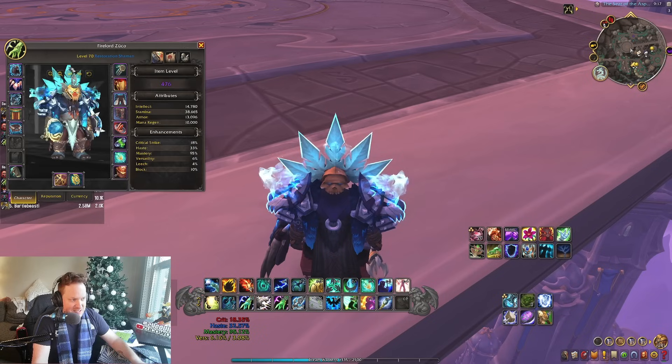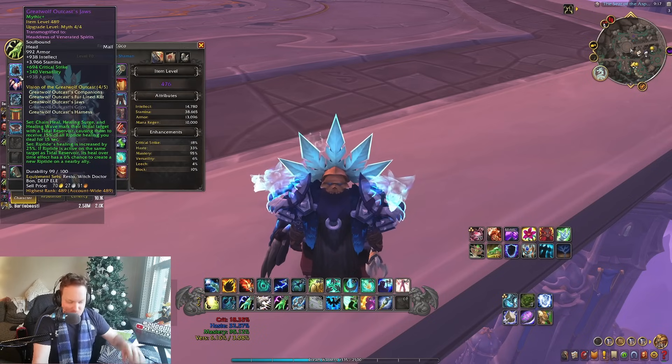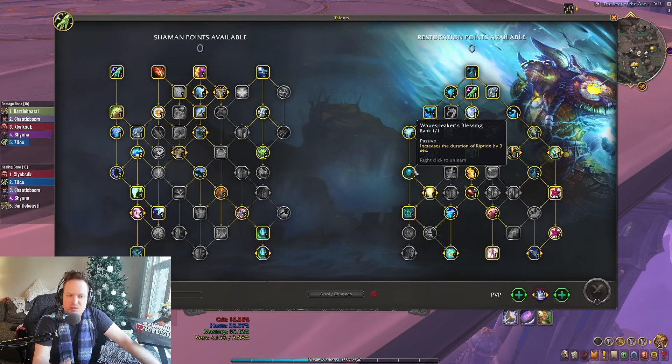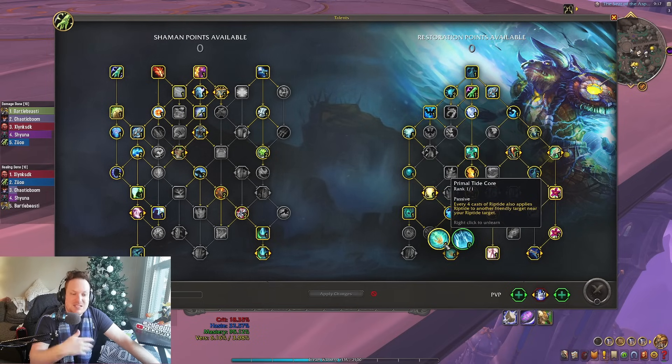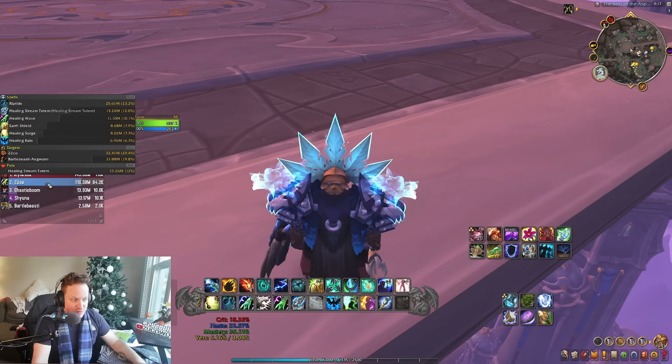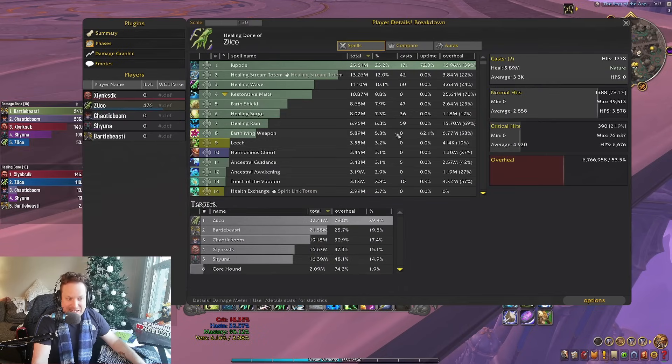Obviously Riptide is going to be our biggest heal because of the tier set bonus making it really strong, and the talents I'm taking buff Riptide as well. I have Torrent, which buffs the initial hit by 20%, and Wave Speaker's Blessing buffs it further. We have Primordial Wave to add another Riptide, and Primal Tidal Core to keep adding more Riptides over and over again. We're also fishing for Ascendance procs with Deeply Rooted Elements. Lots of people don't take Earth Living Weapon — I think that's a giant mistake. It ends up doing 5-7% of my healing and it's passive, ticking in the background. So those are all the passive components.